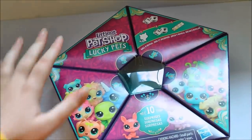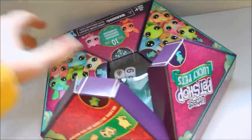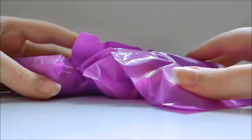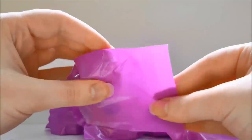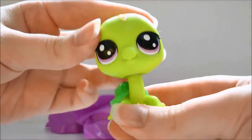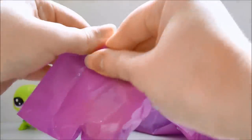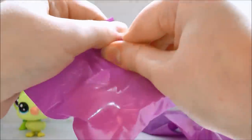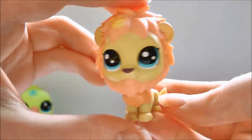Let's open it up. Each pet comes in a little bag which is cute. We also have a collector's guide. I haven't watched any videos about this because I wanted to be surprised. Opening the bigger bags first since they're most likely the pets. Our first one is a turtle — I love the colors, it has sparkles on the head too. Next is a little green bird, and then we got the lion! I'm super excited about that one.